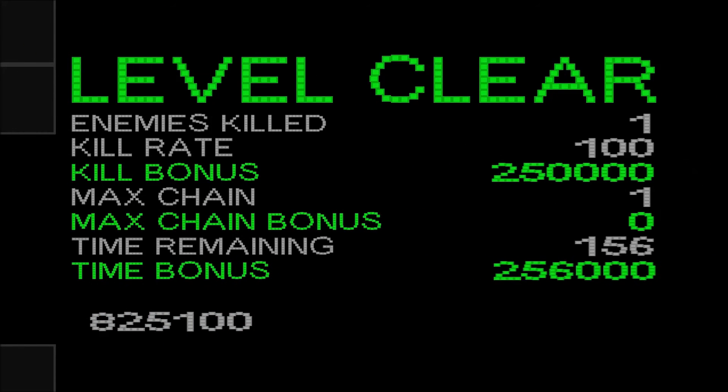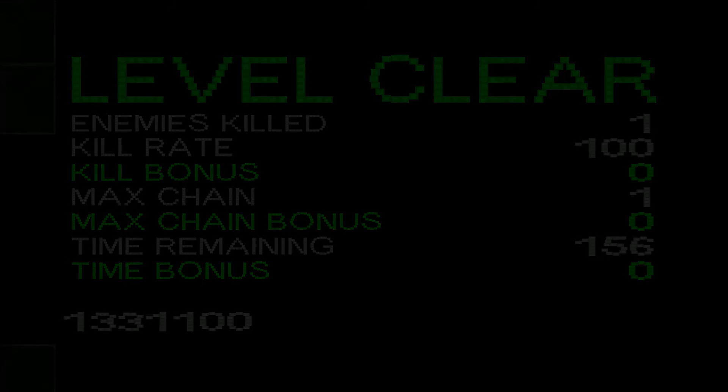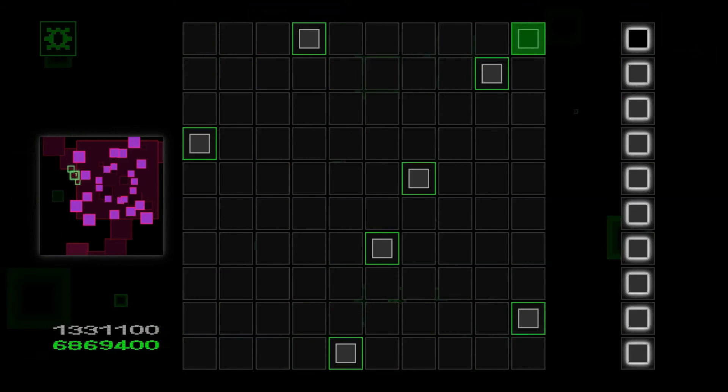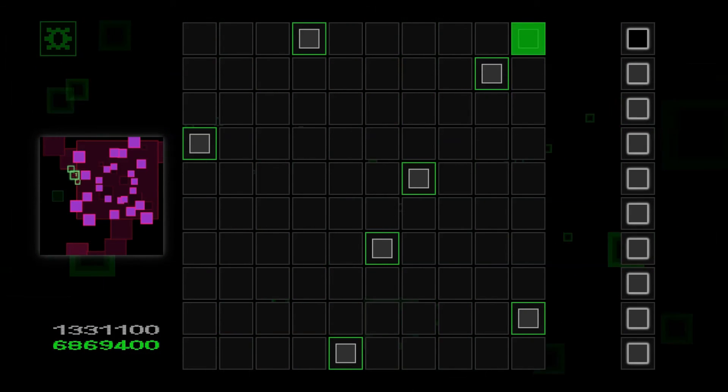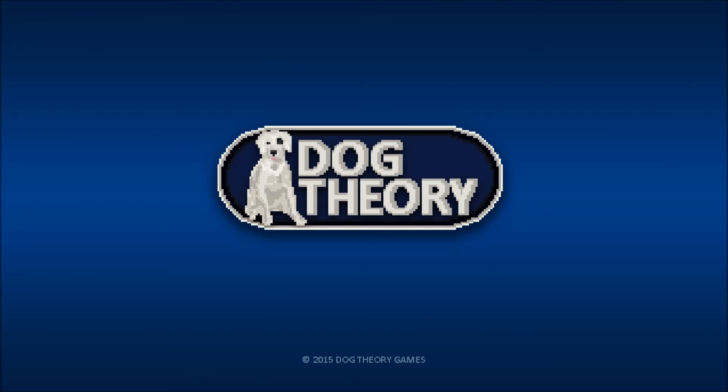I hope you guys enjoyed this quick run through of the boss levels in Disaster Blaster. You might notice I didn't get killed at all in this video — this did however take me maybe an hour to record and I was killed several times during the making of this, more than a few times. This game is available on itch.io for $2 and is currently in Steam Greenlight, so if you are a Steam player, check out the Greenlight page and vote for it. You can find more videos of this and other games at www.dogtheorygames.com. Thanks a lot for watching guys, have a good one and I'll see you next time.